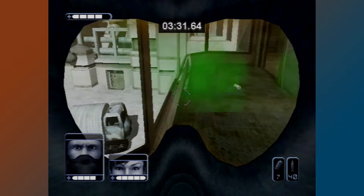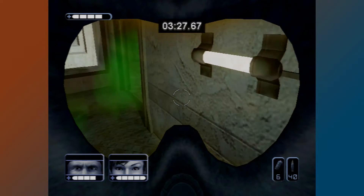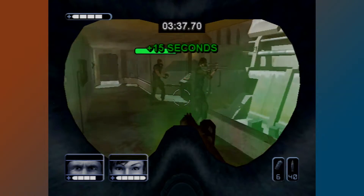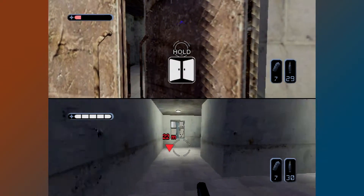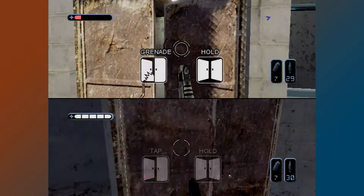You and your teammates have health bars, and when you lose all your health, you die. There's no health pickups or regenerating health, so you need to be somewhat careful. When you approach doors, you have two options: open it, or tap it to throw a grenade into the room. This is one of the reasons why bringing flashbangs all the time is the best option — you can probably get away with gas grenades too.